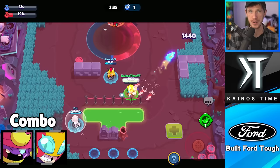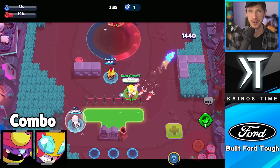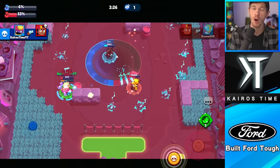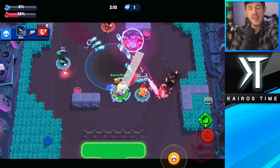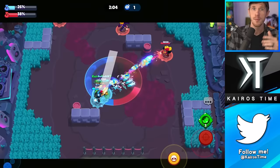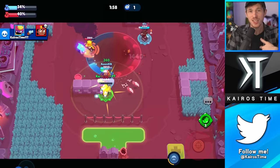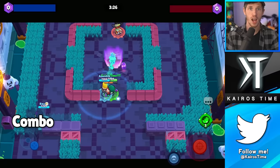Next, we have Gene with Max. Gene and Max have been a very solid duo for a very long time. Their attacks and abilities complement each other better than most other brawlers in the game. Both their main attacks do lots of chip damage, making it really hard to heal when facing both of them. Max's super helps Gene get within range of enemies to grab them and pull them far back where teammates can't help. Max also has enough health to stand in front of Gene and take a few shots while getting healed by Gene's magic puff star power.